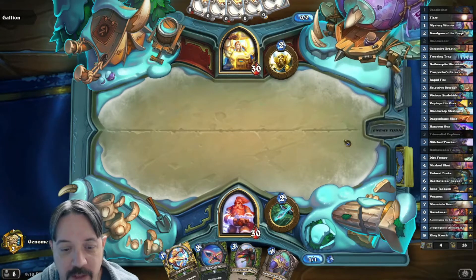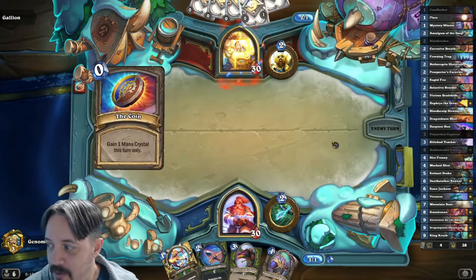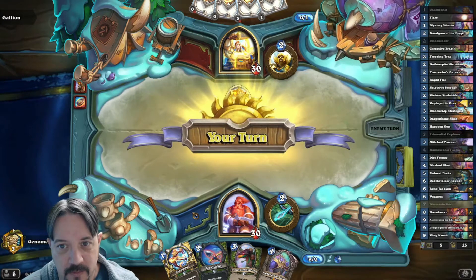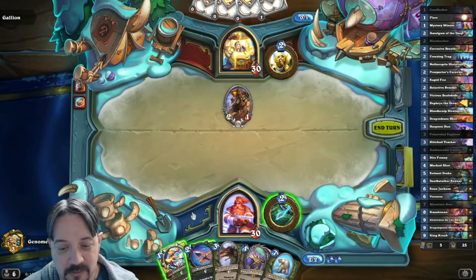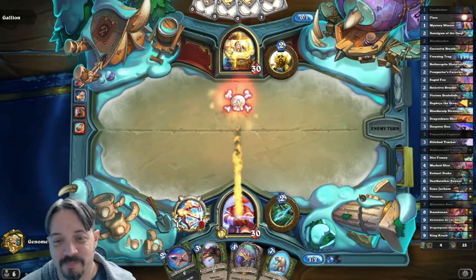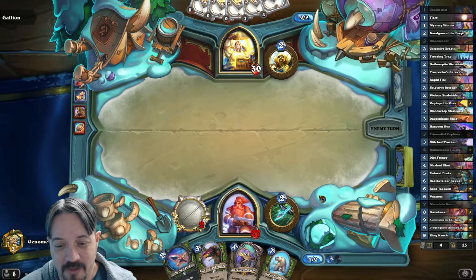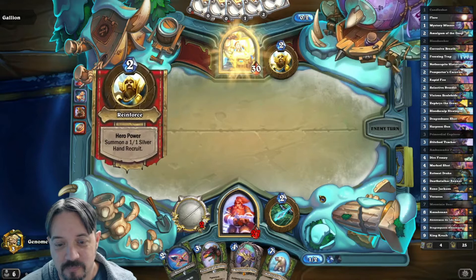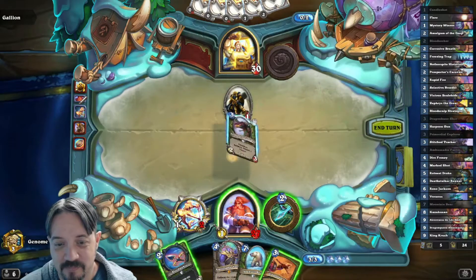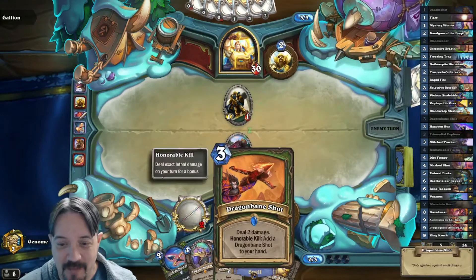I'm just going to hold here. Candle Shot can have pretty good use later with Varanus too — basically a two-card kill on anything, at least one big minion. Might be used to seeing that out of Paladin. Okay, we'll take only three damage instead. I don't think I've ever seen that card in a Paladin — this could be interesting. This could turn into the guy-smasher, I guess.